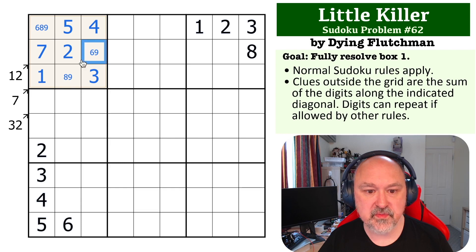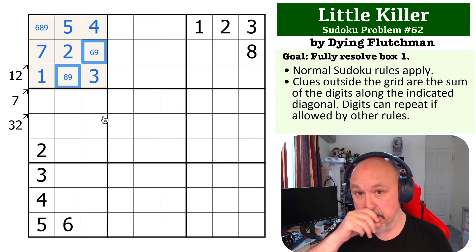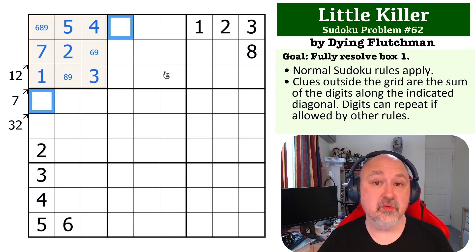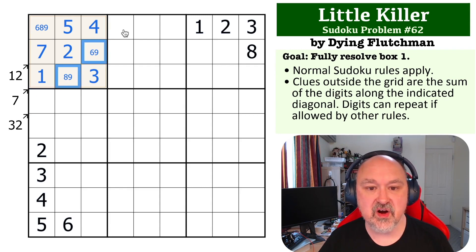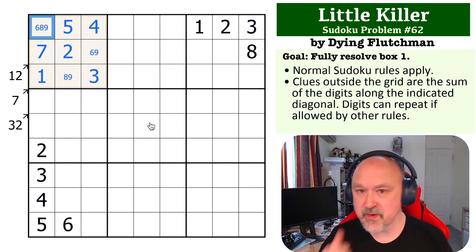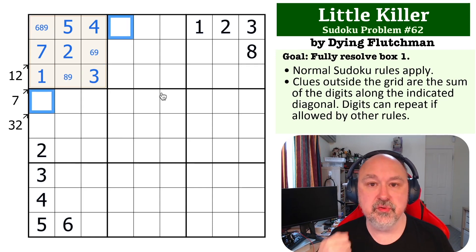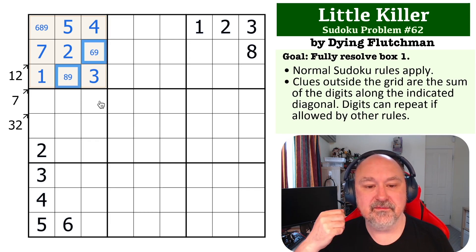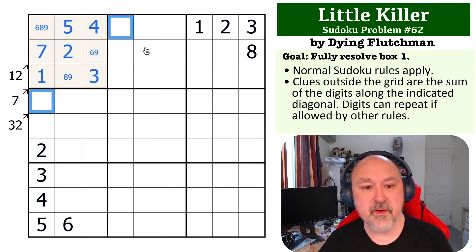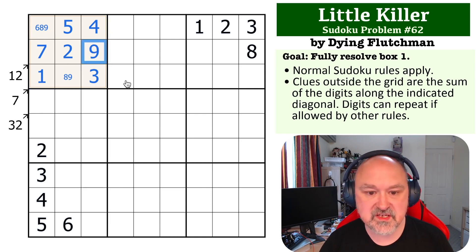The next question is: can this cell be a 6? If this is 6 and we use the highest possible digit 9, we're at 15, so we need another 17 from two digits — only achievable with 8 and 9. But that would force a conflict: with 6 and 9 here, the remaining cell would have to be 8, which contradicts the constraint. If we try 6 and 8, those two cells must sum to 18, requiring both to be 9 — also a conflict. Either way, placing 6 here causes a contradiction.